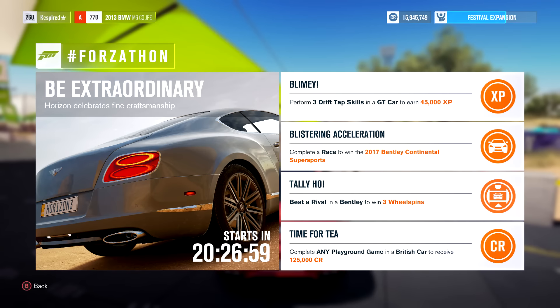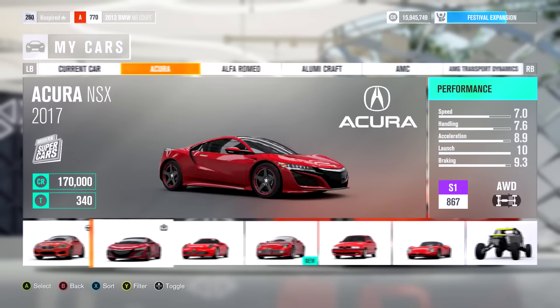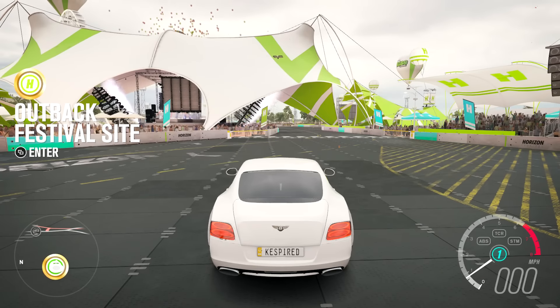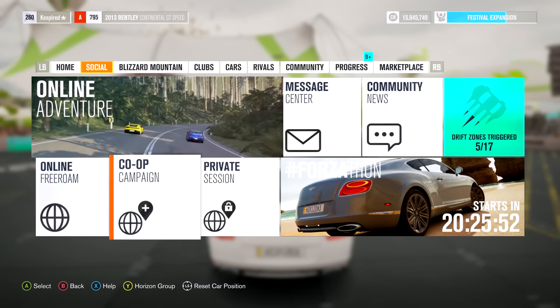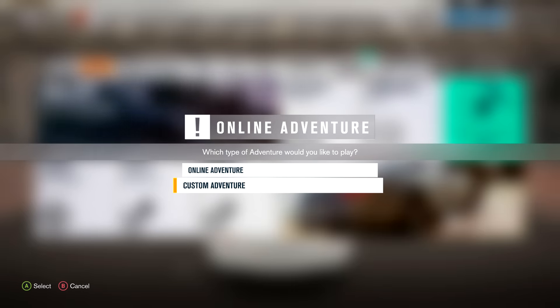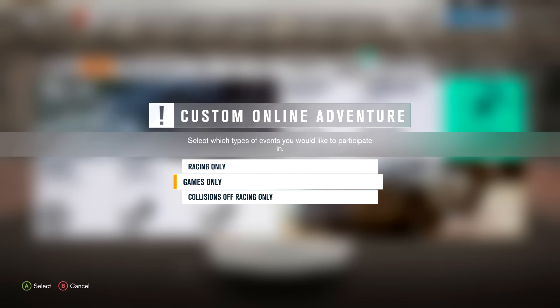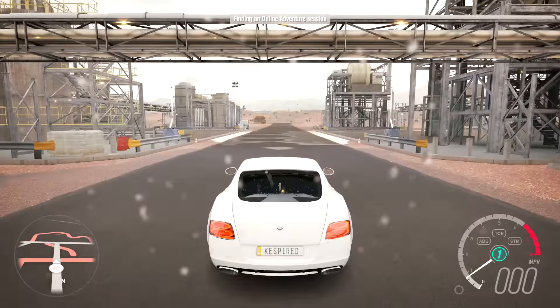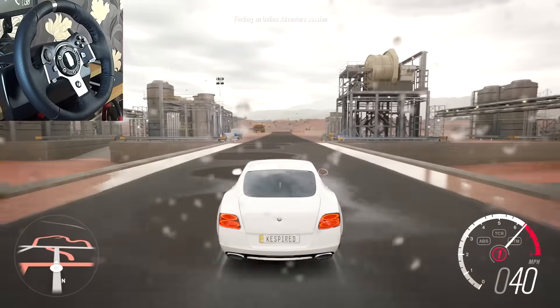The last challenge is Time for Tea — we need to complete any playground game in a British car to receive 125,000 credits. We're just going to use that Bentley we used for the last event. The quickest way to do a playground game is to enter online — either online or a private session — go to your online ventures, custom adventure, say games only, and pick a class.